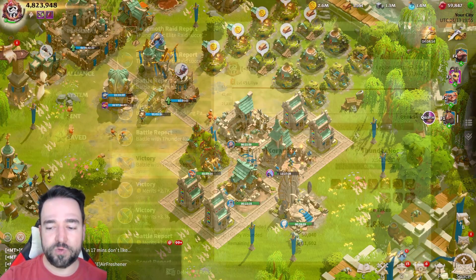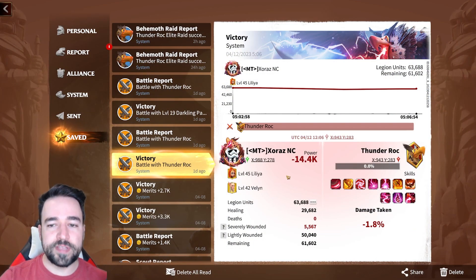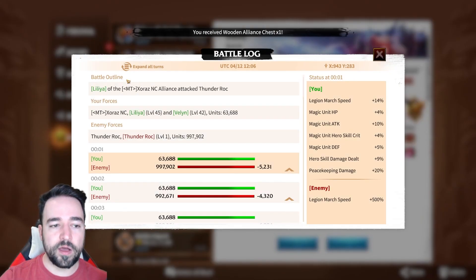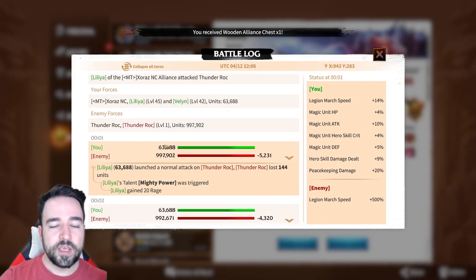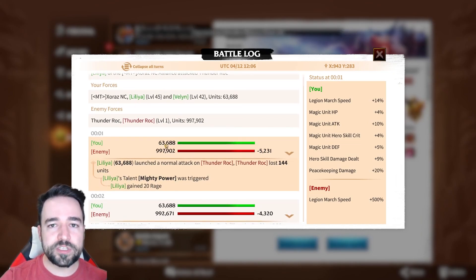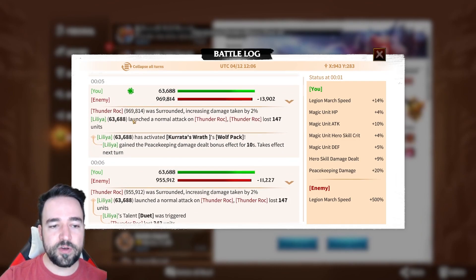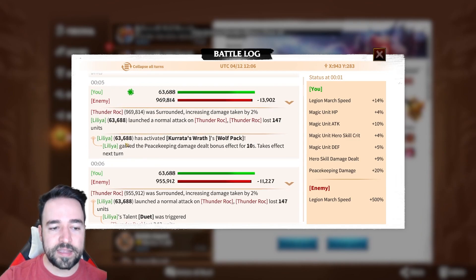To showcase this, we're going to go into some reports that I have saved from my fight against behemoth. This is the Thunder Rock — the elite behemoth — and I have gone into the battle log here and expanded all turns. On this fight specifically, I was using the peacekeeping artifact that gives a buff — the one we just talked about, basically Kurata's Rat. You can see here, after a few turns, I activate my Kurata's Rat.